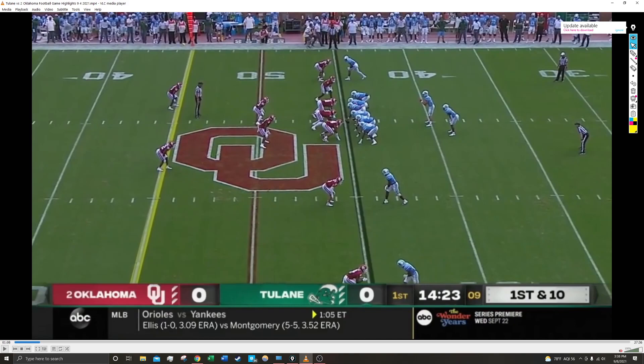Let's jump right into it. The play I wanted to start with first is actually the very first offensive play of the game for the Green Wave. As we can see here, we're aligned in this very standard shotgun formation. But what you may not have noticed when you first saw it is in the slot here, we have YG Booker, who's a running back.